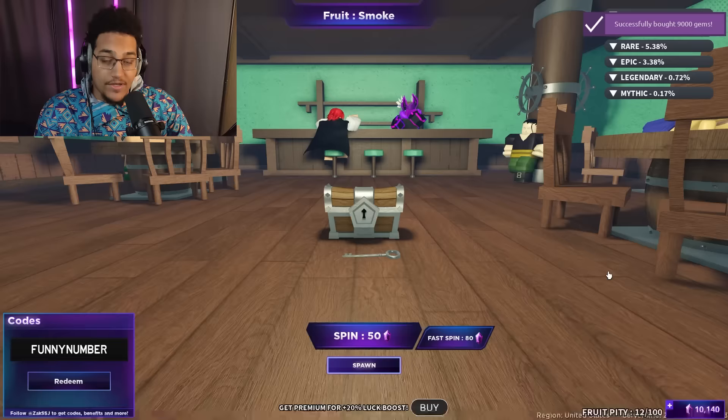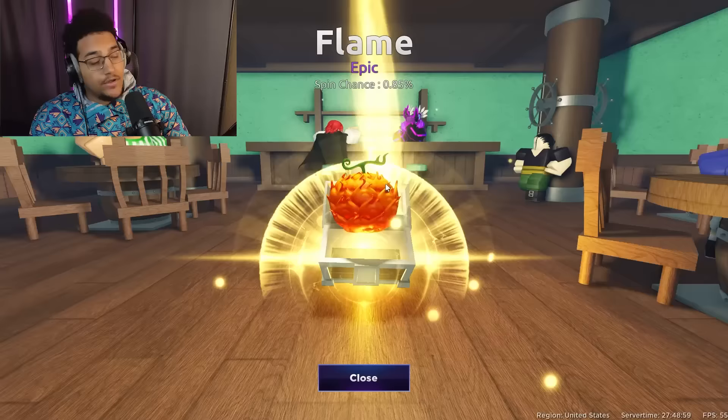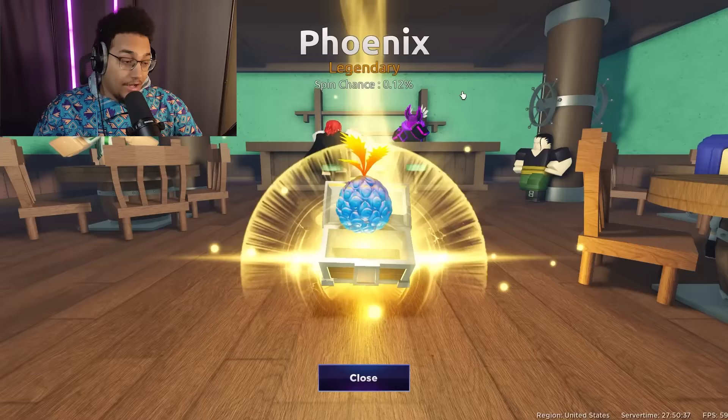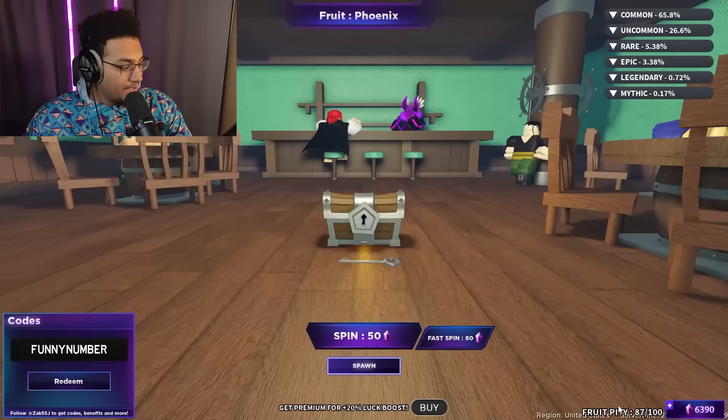We have 1,585 gems left. 10,000 gems looks pretty nice though. I'm hopeful we'll get it in this next 10,000 gems. We get another barrier, another flame, sand barrier, sand rubber chop... No way — we got Phoenix! 0.12% chance. Does that reset our pity? It doesn't even reset our pity. That's the first legendary we've gotten in the video.